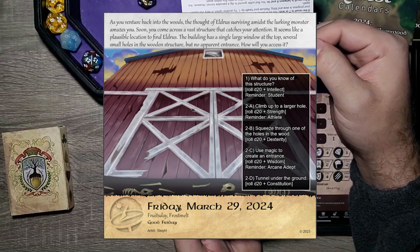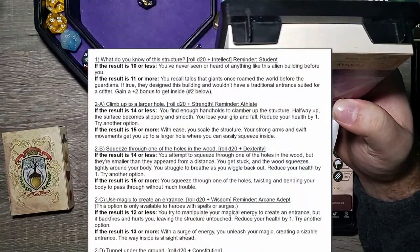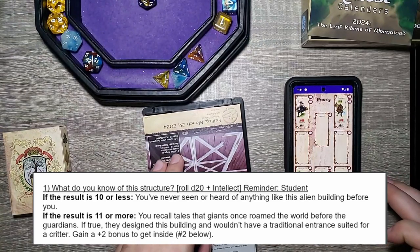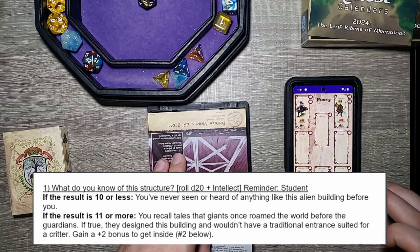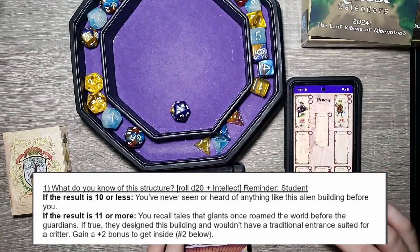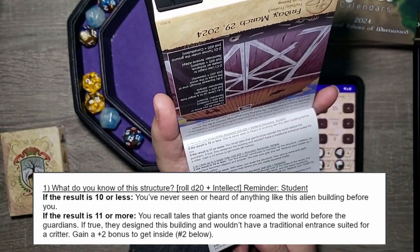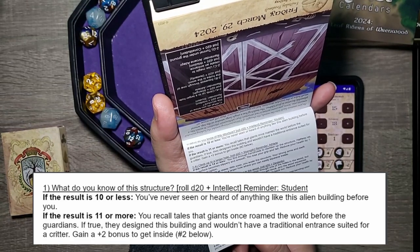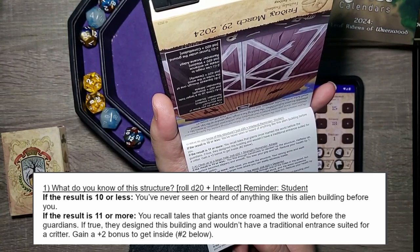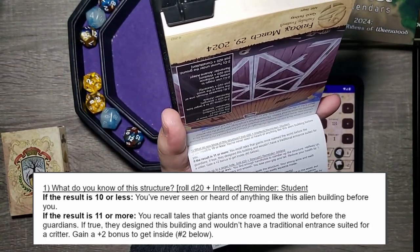We have choices one and two, and then two has four choices. First: what do you know about the structure? D20 plus intellect. Reminder: we don't have great intellect, but party member Cricket could help us — we could lose Cricket though. We're just going to roll: D20 plus INT. That was almost a one — 16 minus one is 15, result is 11 or more. You recall tales that giants once roamed the world before the guardians. If true, they designed this building and wouldn't have a traditional entrance suited for a critter. Gain plus two bonus to get inside.